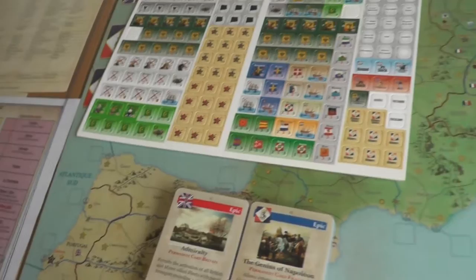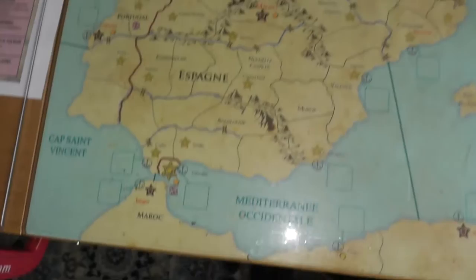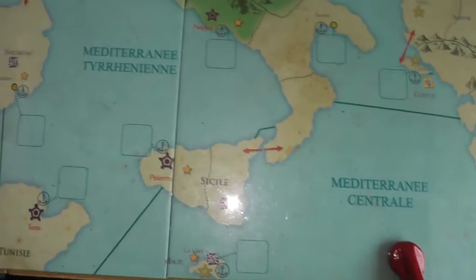So now you've seen it in all its glory. I'm just going to give you one more view of the map because the map is beautiful. So basically here we are: Spain and Portugal over here, Morocco, Algeria, Tunisia, Sicily — actually two Sicilies. One is English. Sardinia, Corsica.